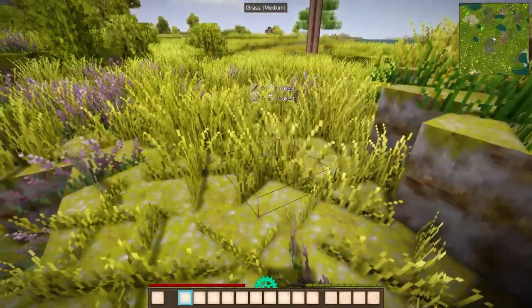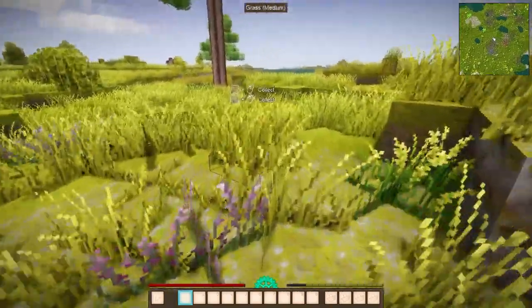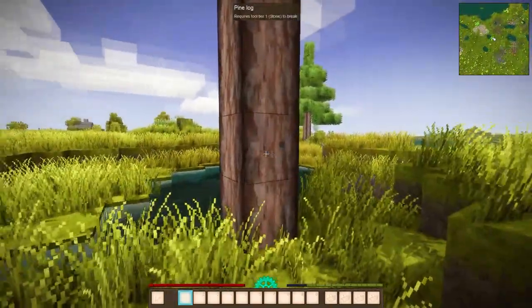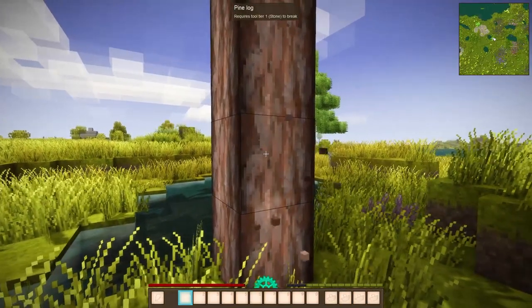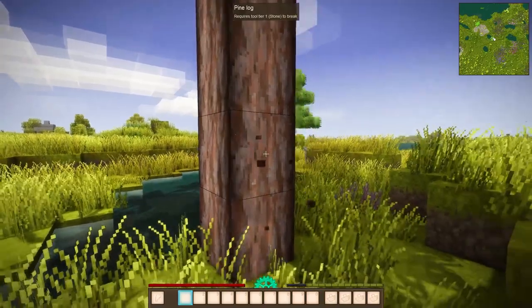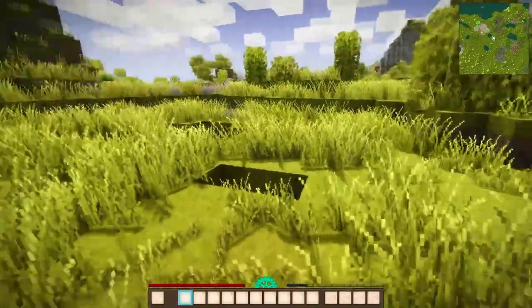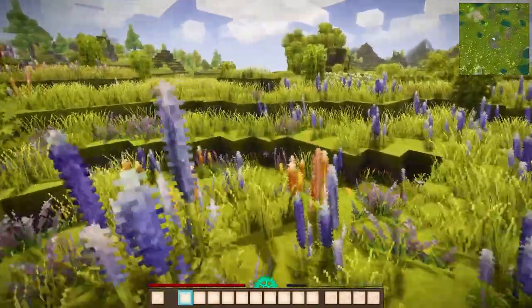...you try and punch some of these things on the ground with some grass, nothing will drop. If you do the same with the tree, you can also punch that tree until night comes and probably nothing will happen. That means that you probably don't have the right tool for the job.